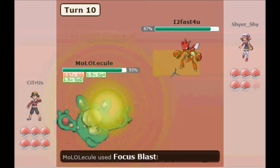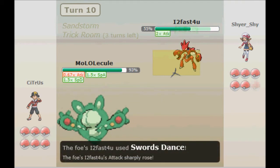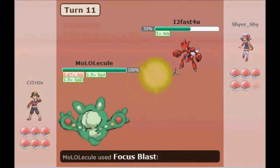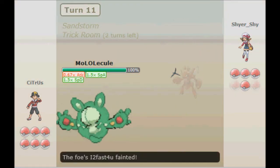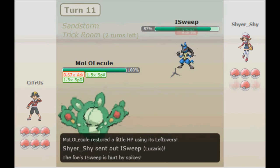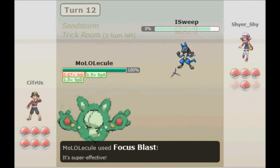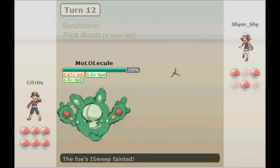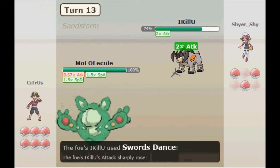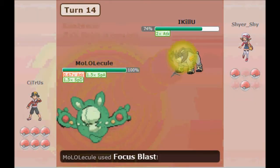Here he goes with a Swords Dance as I go with a Focus Blast. It doesn't do very much because of the Light Screen. On the following turn, I get kind of lucky — I hit Focus Blast again, and that's going to be enough to knock out the Scizor. I still have two more turns of Trick Room. Here I get another lucky hit with Focus Blast, and it's easily going to faint Lucario in one hit. But as we all know, Focus Blast has terrible accuracy, but I got kind of lucky and it hit three straight times.